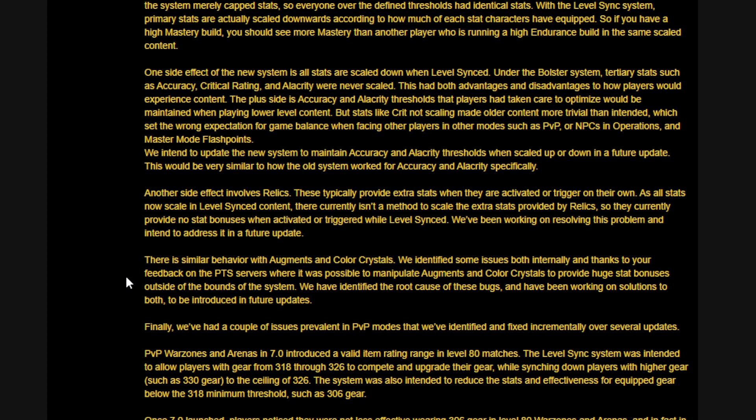One side effect of the new system is that all stats are scaled down when level synced. Under the old bolster system, tertiary stats such as accuracy, critical rating, and alacrity were never scaled. This had advantages and disadvantages: accuracy and alacrity thresholds players optimized were maintained in lower-level content, but stats like crit not scaling made older content more trivial than intended, which set the wrong expectation for game balance in PvP or NPCs in operations and master mode flashpoints.